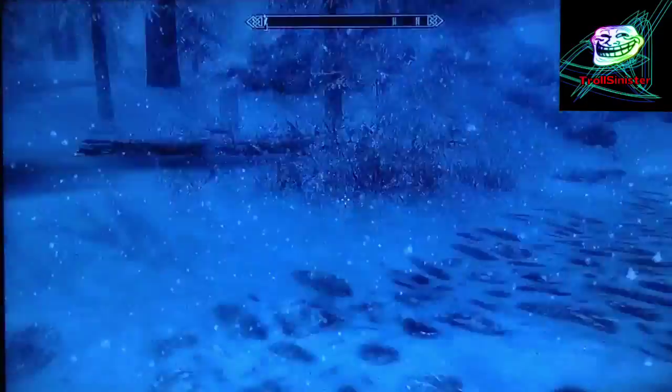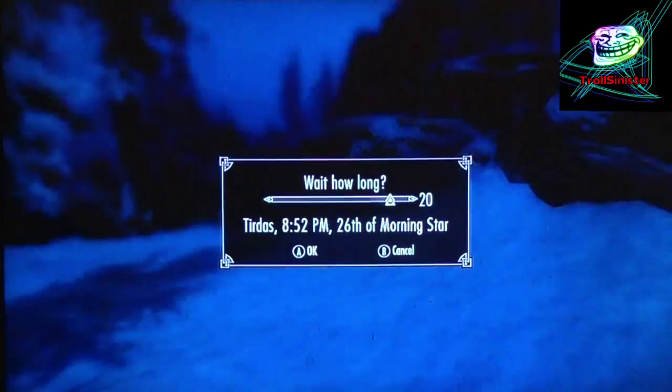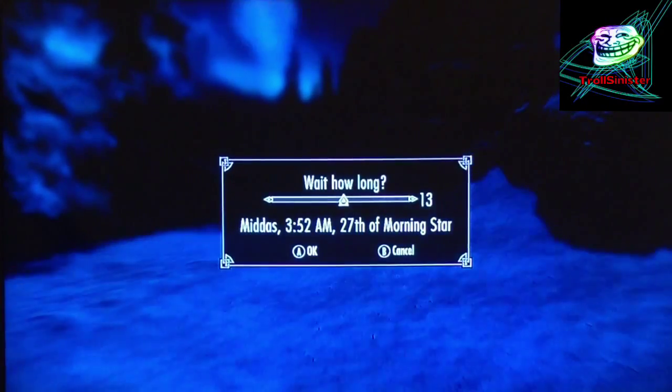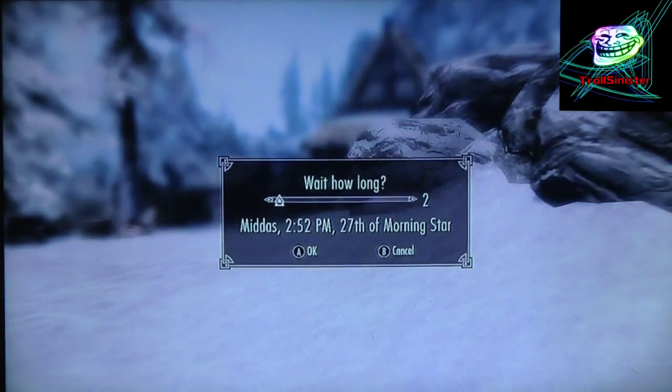The point of this glitch is to get free money and lockpicks that you don't actually buy from the person. Also, sorry about the blue tint in this video — I couldn't fix it, so you'll notice it sometimes.